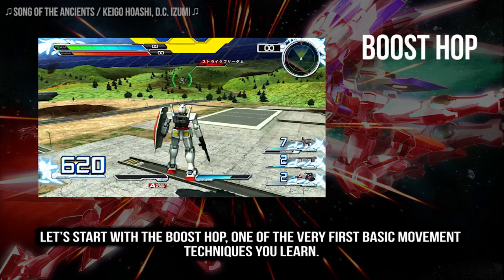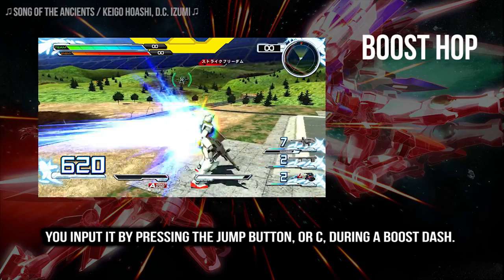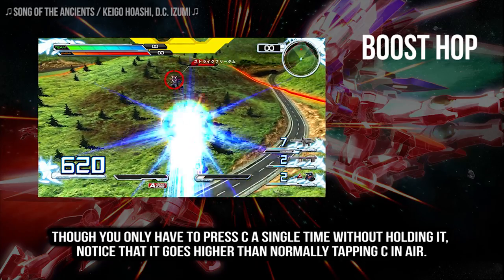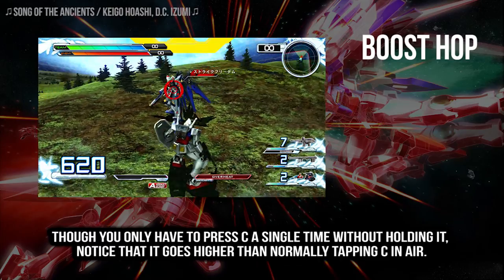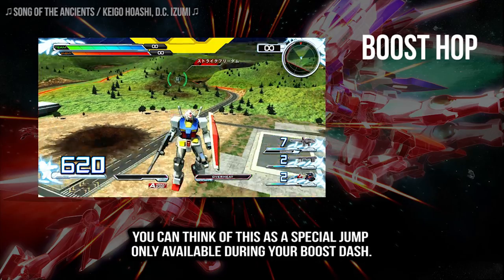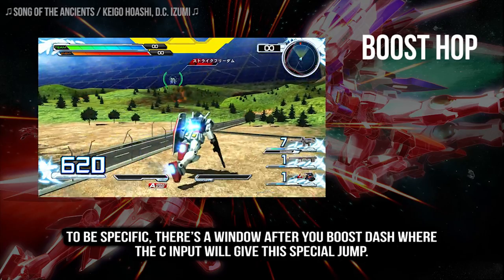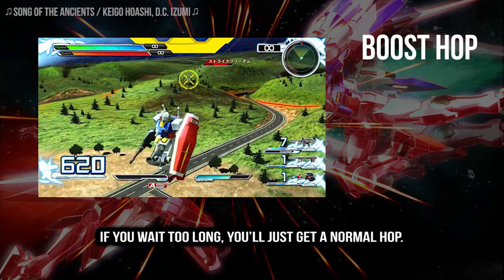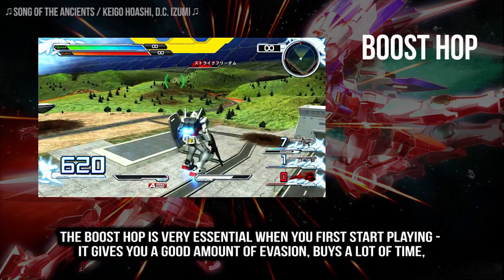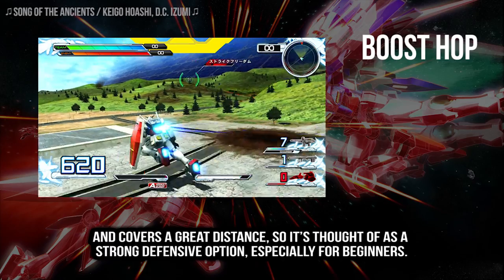Let's start with the boost hop, one of the very first basic movement techniques you learn. You input it by pressing the jump button, or C, during a boost dash. Though you only have to press C a single time without holding it, notice that it goes higher than normally tapping C in the air. You can think of this as a special jump only available during your boost dash. There's a window after you boost dash where the C input will give this special jump, and if you wait too long, you'll just get a normal hop. The boost hop is very essential when you first start playing — it gives you a good amount of evasion, buys a lot of time, and covers a great distance, so it's thought of as a strong defensive option especially for beginners.